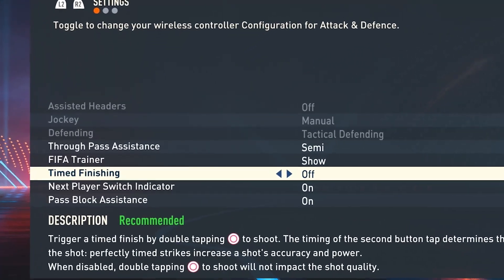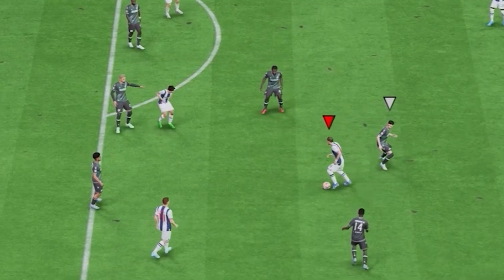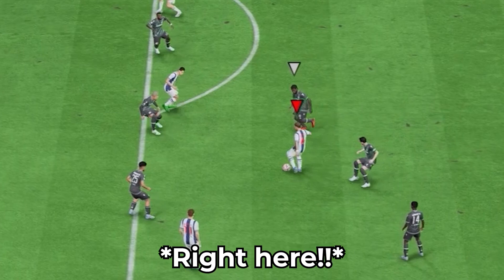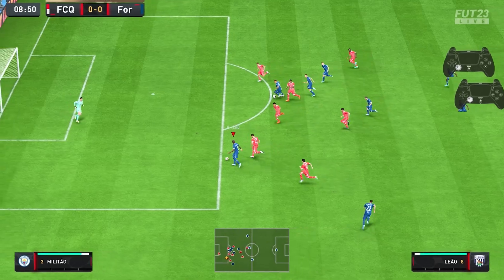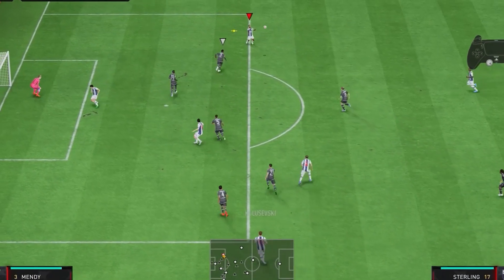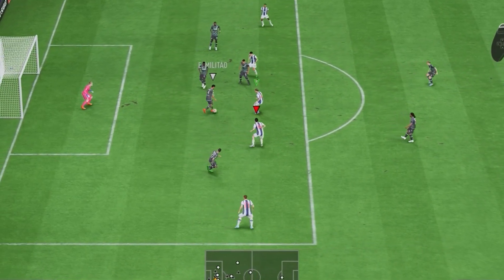To nail this technique, you need to head into your controller settings and make sure that time finishing is turned on. Then you need to understand the basics: you press the shoot button, and then as your player is about to strike the ball, you press the shoot button again. If you are way too early, you will get a red time finish — this is the worst finish you can get. It's worse than pressing shoot on its own, and you will miss the target 99% of the time.